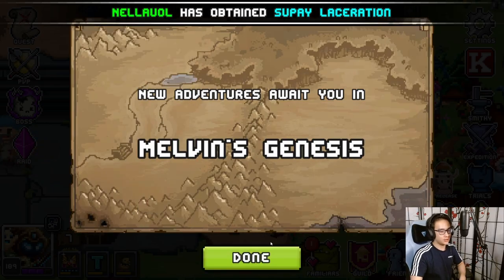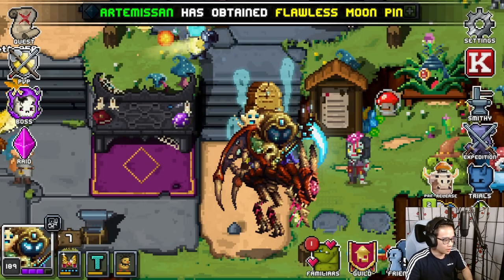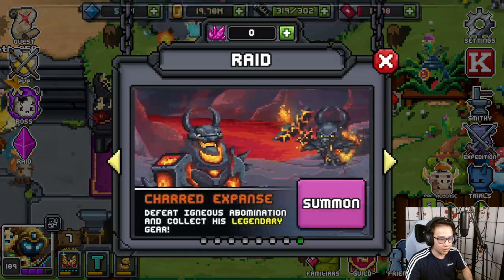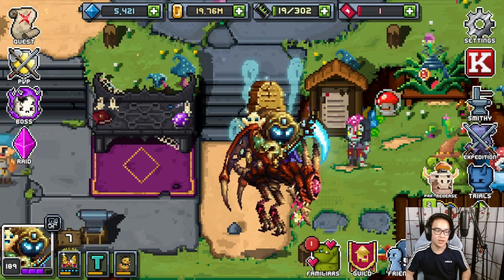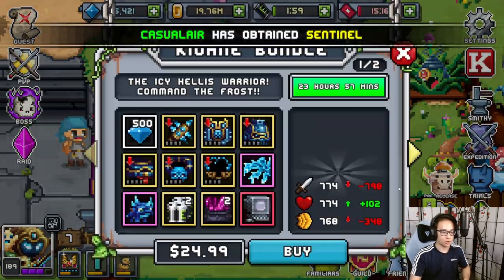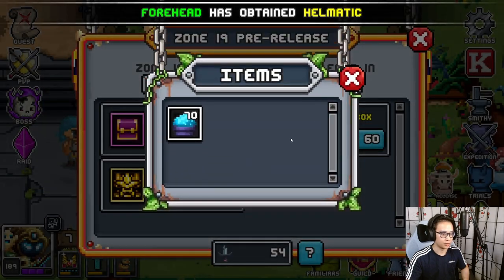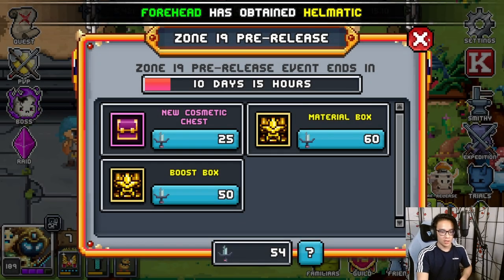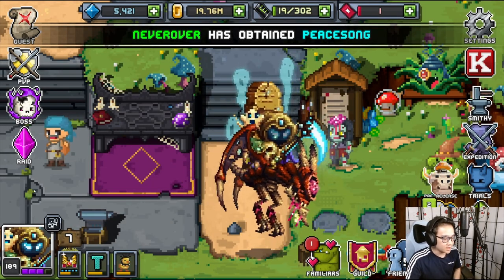We're actually Tier 11 — holy shit! One more zone completed. We go to Melvin's Genesis and because I still have my Bit Gore, I could just farm the new raid now. That's better for today's video. If you guys enjoyed and want to see more, make sure to leave a like, comment below, and subscribe for more. Social media links are in the description. Stay cool and I'll see you fluffy mammals in the next video — peace!